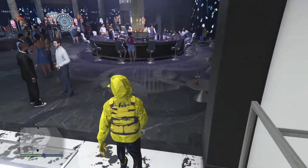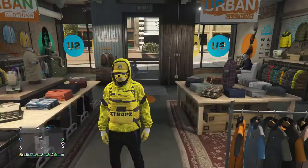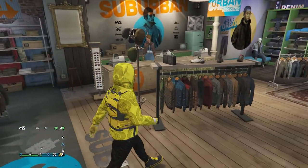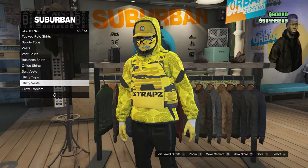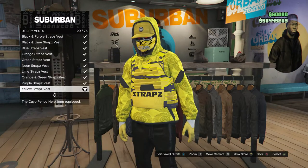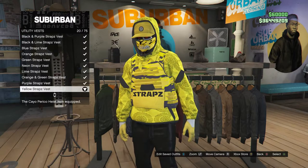For the rest of this outfit, head to a clothing store. Once at the clothing store, walk over to your tops and scroll down to utility vest, which is on slot 53. You're going to be buying the yellow straps vest, which is on slot 20.